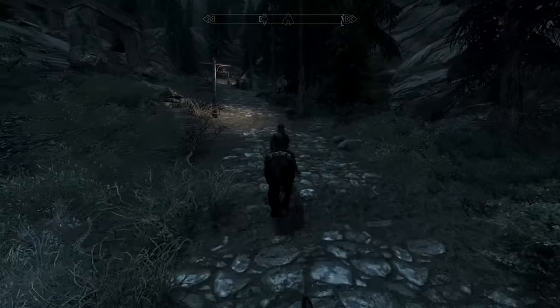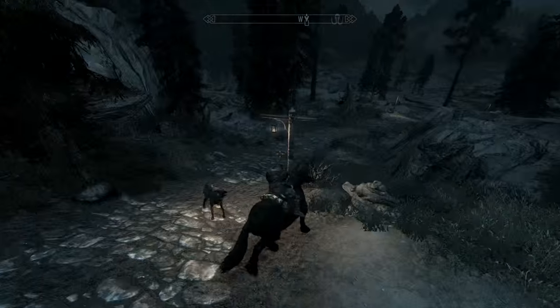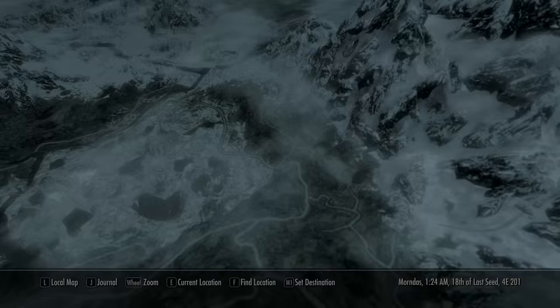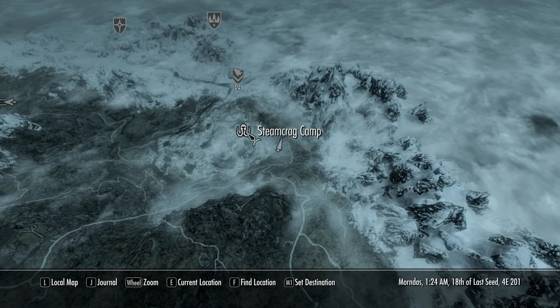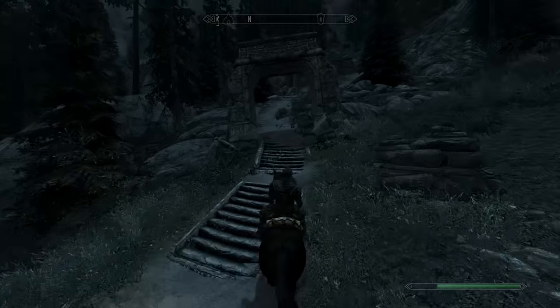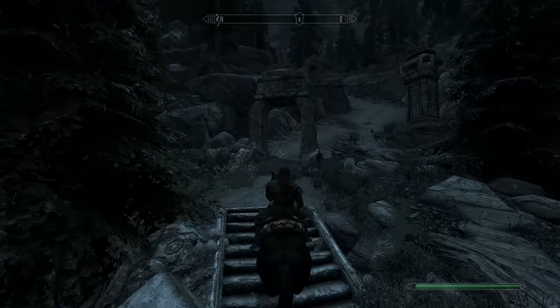Alright, we're at our destination. Let me just take care of this wolf here. There we go. Okay, once you're here I'll show you on the map where we are. So there's the giant camp and there's this road up towards this icon, which is the icon of the dungeon Mazulf.